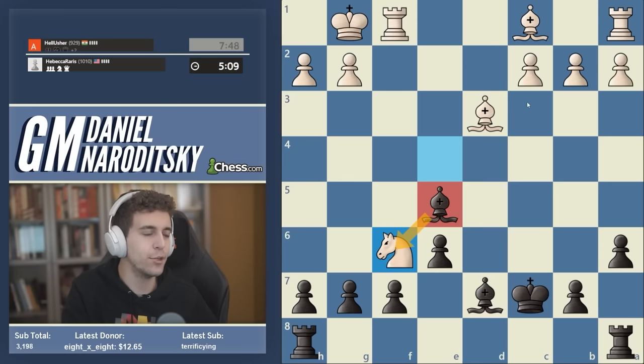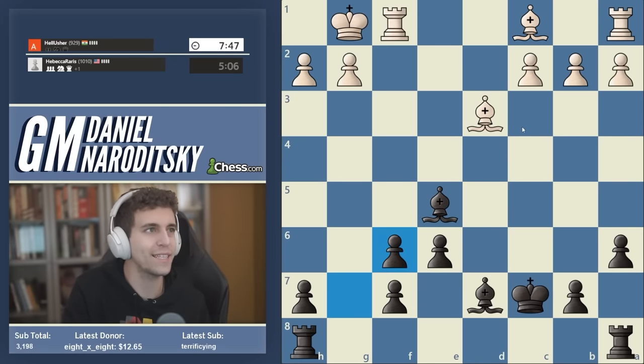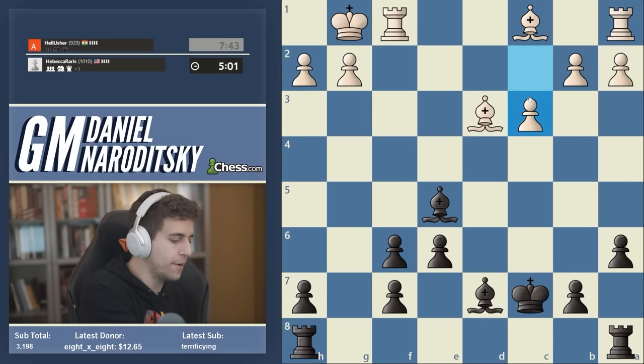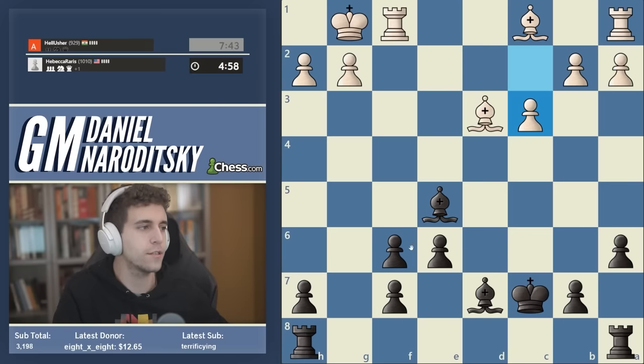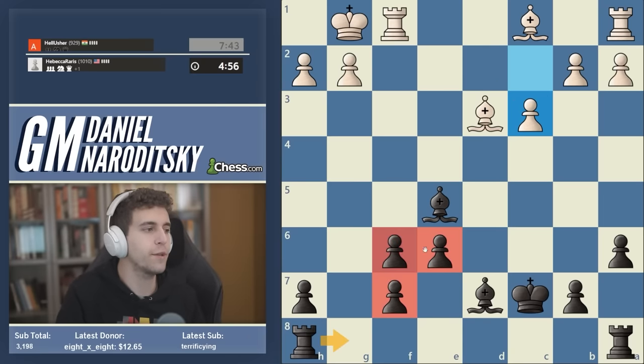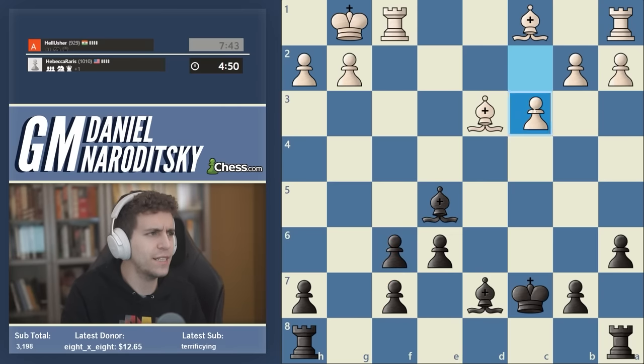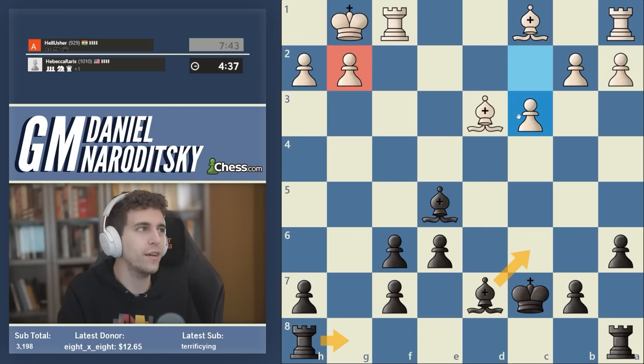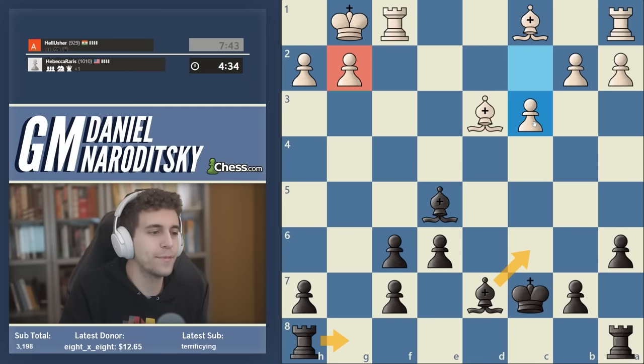We can take either way — bishop takes or pawn takes. Most of you will probably lean toward not damaging the pawn structure, but my inclination is actually pawn takes f6. I'll talk about this more deeply after the game. Two major reasons: first, we get the g-file and have the prospect of an endgame attack. You might ask, 'What are we going to be attacking?' Look at this g2 pawn — in conjunction with our light-squared bishop coming to c6, it only takes two moves to create a devastating threat against this pawn.